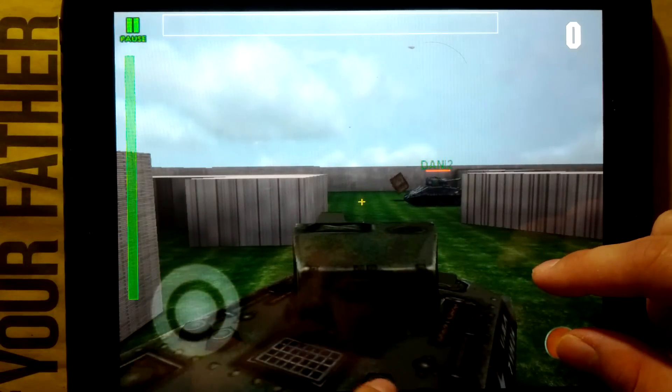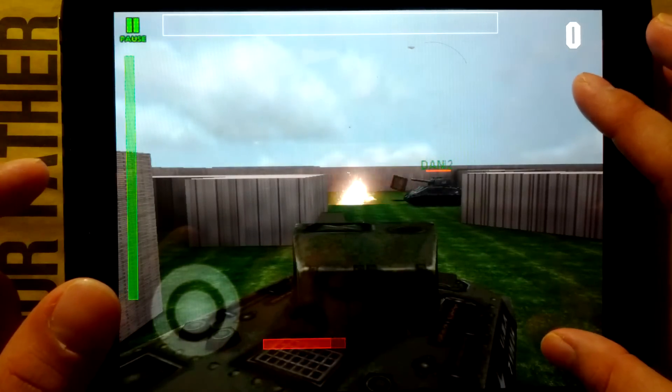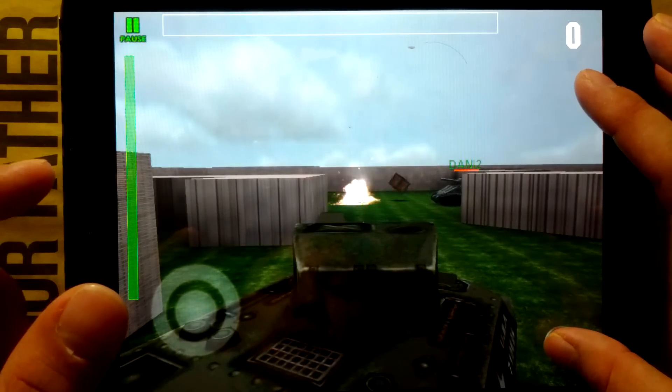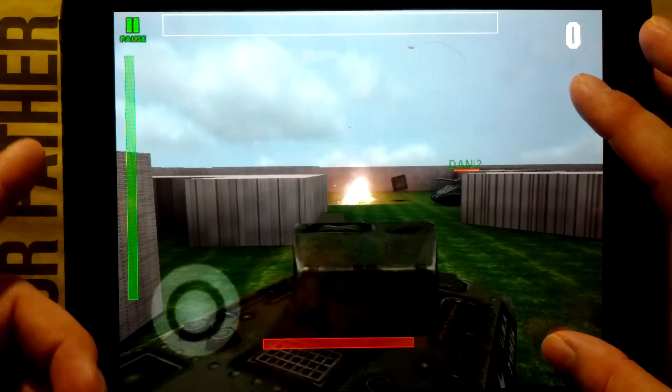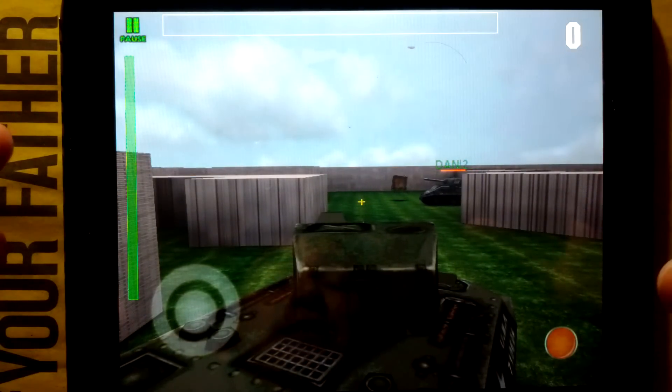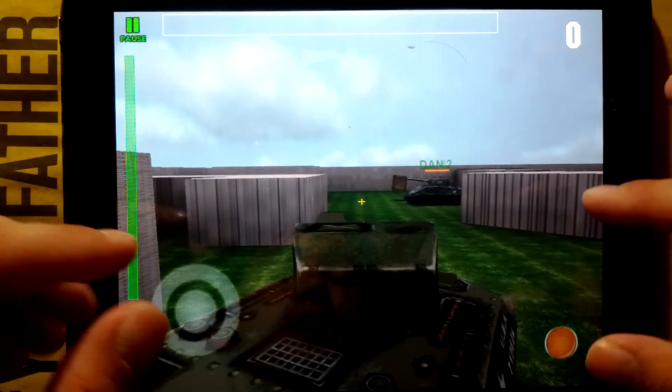Look at the bottom — you'll notice there's a little red indicator, and that is your reload speed. When it goes back to the bottom, you shoot again. The faster you maintain that timing — one, two, three, four, five, six — the faster you'll be able to kill your opponent. By that microsecond advantage, you'll be able to kill them before they kill you. That's what you want to accomplish.